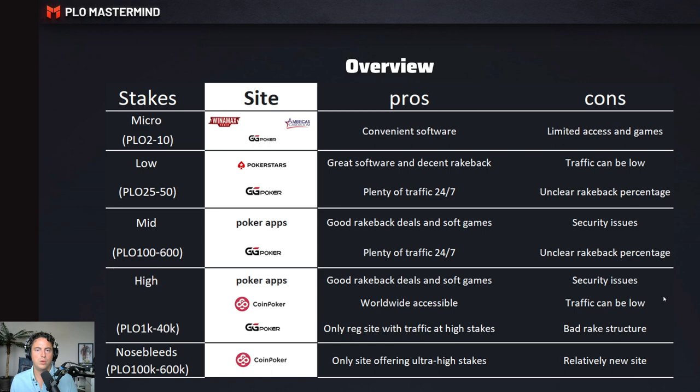Moving to the overview, you can see on the left side the stakes are split: micro, low, mid, high and nosebleeds. The recommended sites are shown in white, and per site and per stake the pros and cons are highlighted. For example, at low stakes PokerStars is recommended — the pro being great software and decent rakeback, and the drawback being that traffic can be low. Come back to this table later to quickly find what site is recommended for you based on the stakes you're playing and what the pros and cons are.